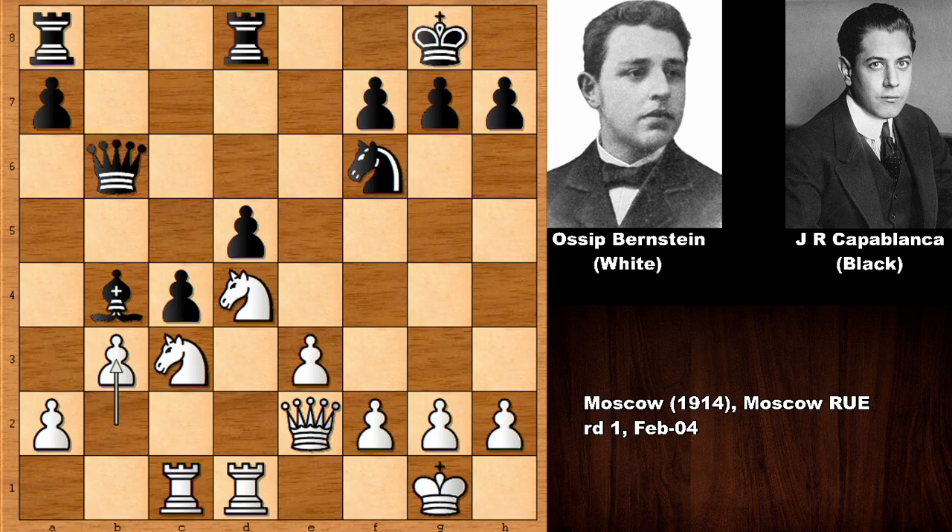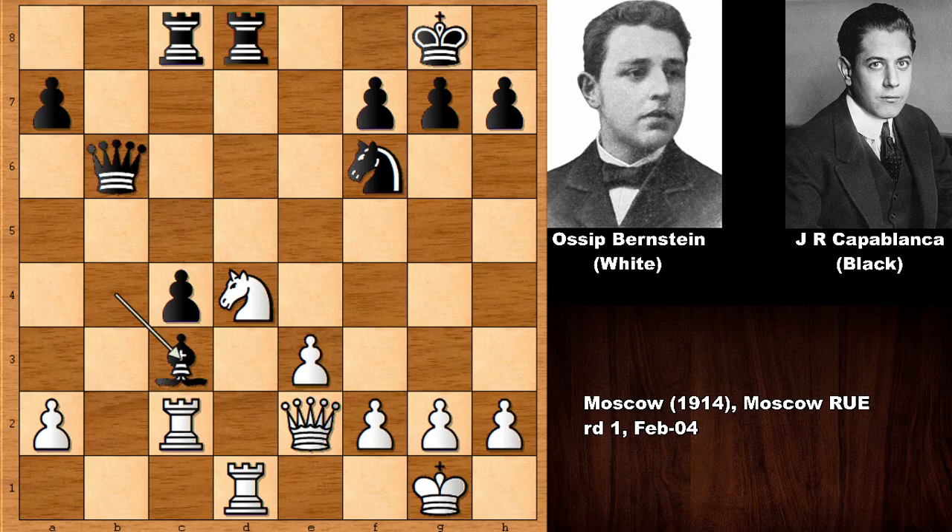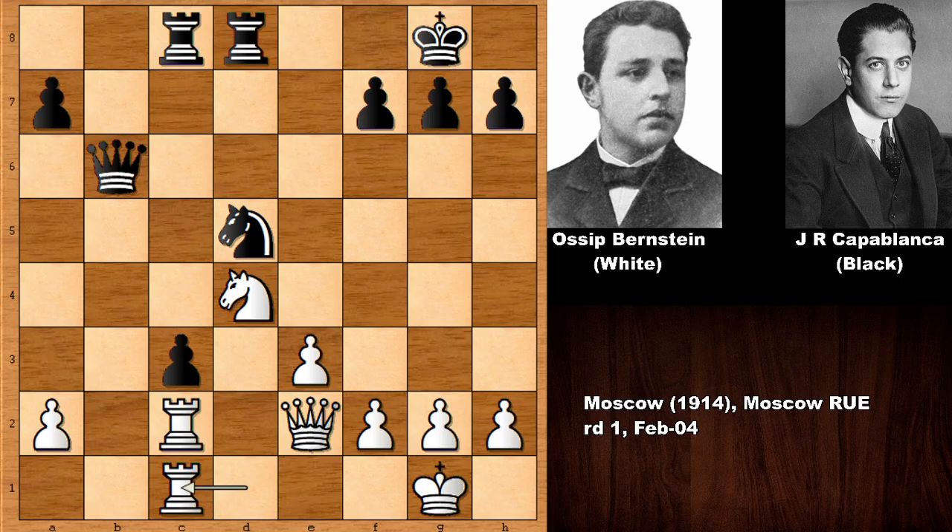Capablanca is placing his bishop on b4 and pushing the pawn. Bernstein's idea is simple - he wants to capture the pawn and create an isolated pawn for Capablanca. If capturing the pawn, if cb then ab, black has an isolated pawn on d5. In any case black is going to have an isolated pawn which will be difficult to defend. Capablanca is at least placing his rook behind the pawn, lifting the rook, simplifying the game. Then knight in, rook goes back defending, pushing the pawn, doubling the rooks and targeting the pawn. Capablanca is hoping to double the rooks and support his pawn.